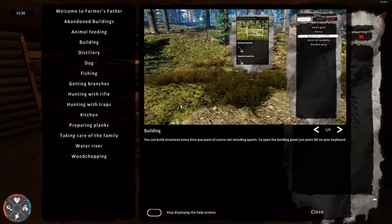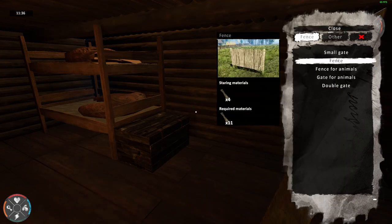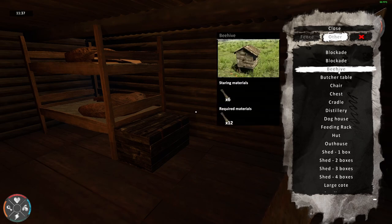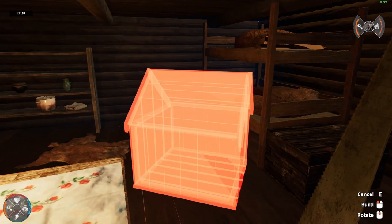I don't know what to do. Can we build something? Small gates, fence, fence for animal, double gate. Oh, we can make beehives, gonna make a dark house.